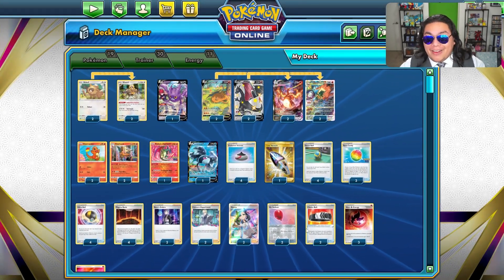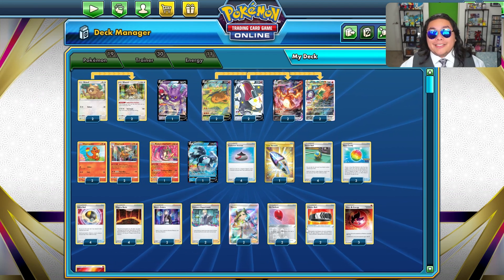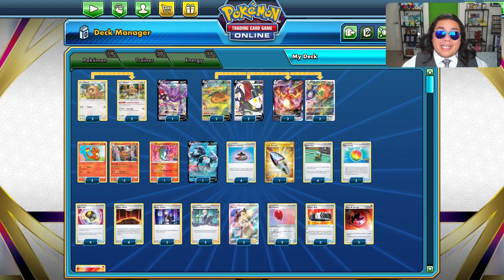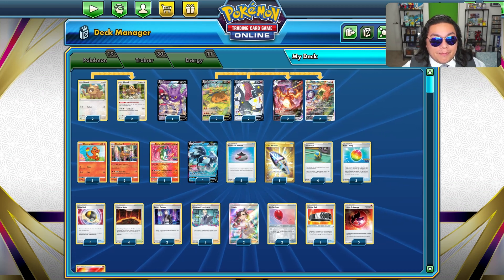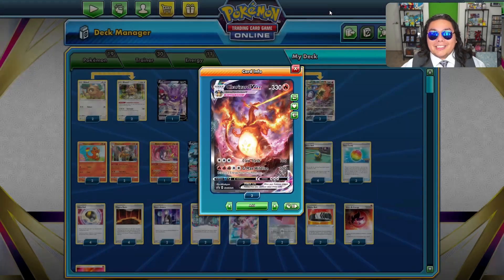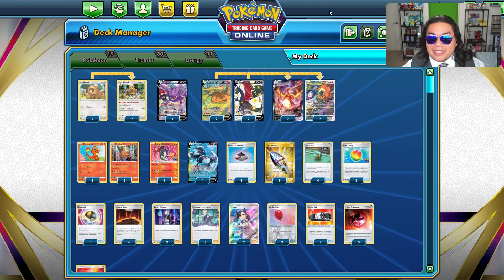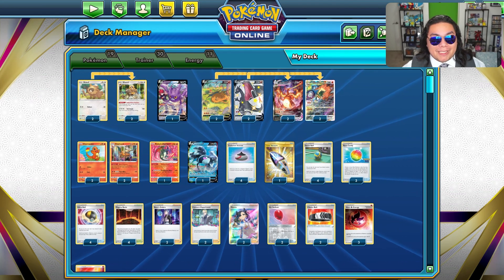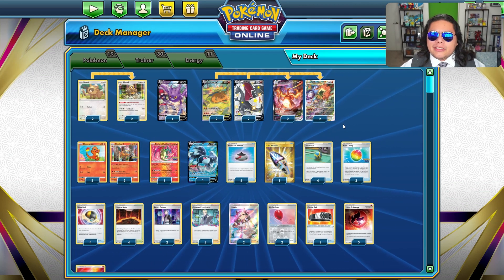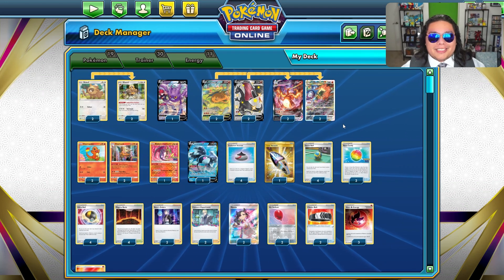This is the deck — I've had some favorable matchups and some very unfavorable ones. Palkia VSTAR and Kyurem VMAX are very prevalent in the meta right now, so we are getting hit by weakness for both our Charizard VSTAR and VMAX. On the bright side, there are a couple of Metal decks like Dialga that we are going to be hitting for weakness. Let's get into some games and see the dynamics of this deck.